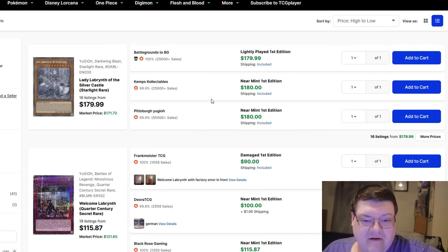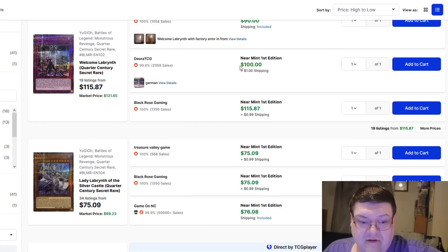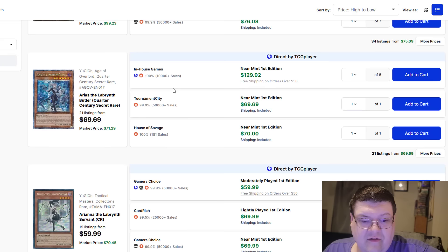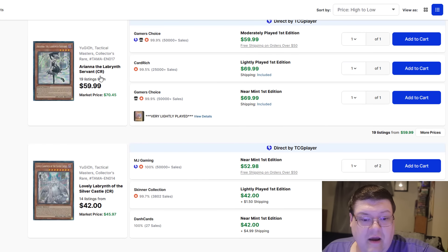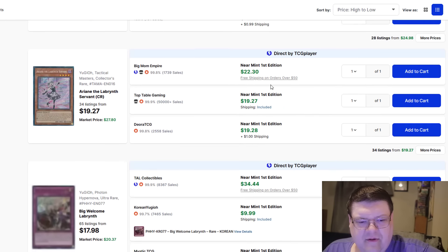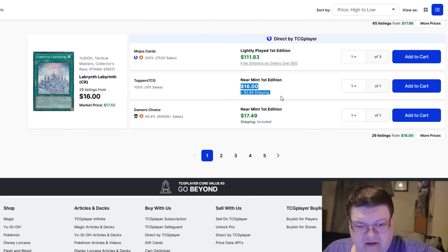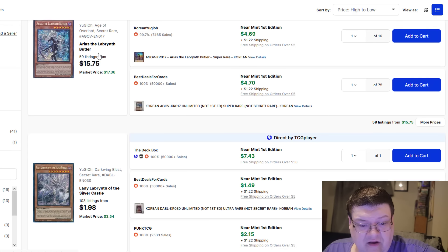Labyrinth cards — Lady Lab is still $180 for the Starlight Rare. Quarter Century Welcomes still up there at $116. Lady Lab Quarter Century is $76. Arias is actually down to $70 right now — kind of insane, those have tanked. Lovely's coming in at $43. Big Welcome Ulti is coming in at about $30. Arias is $20. Big Welcomes are $19. Labyrinth Labyrinth is coming in at $17. Arias is actually still a $17 Secret Rare — wow.